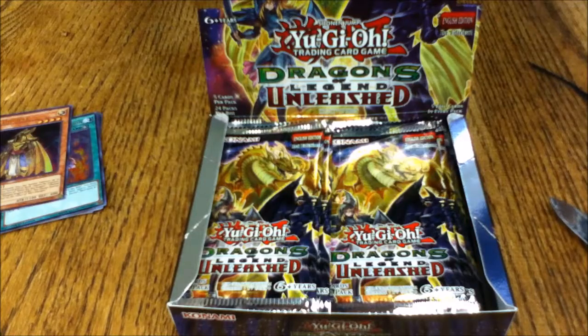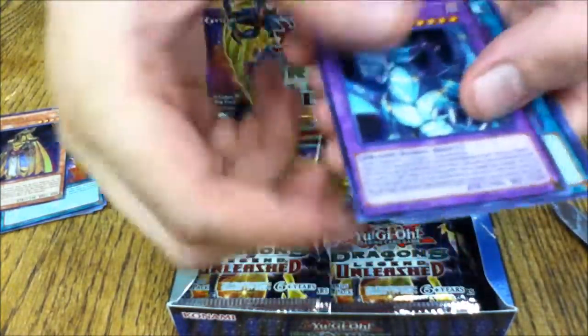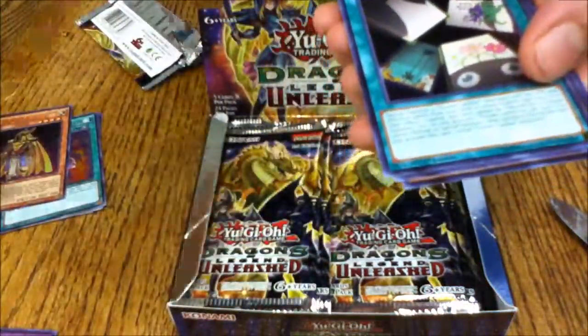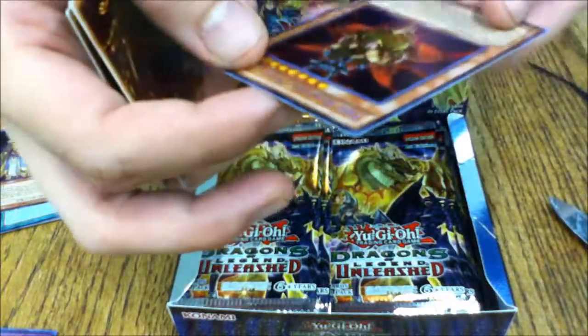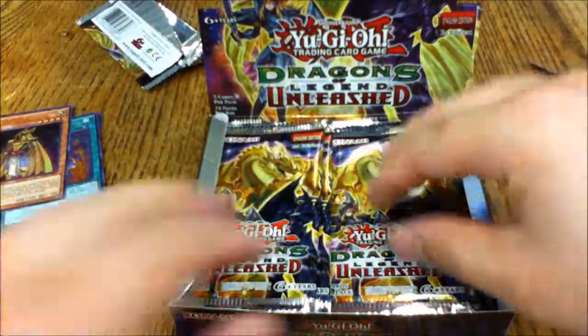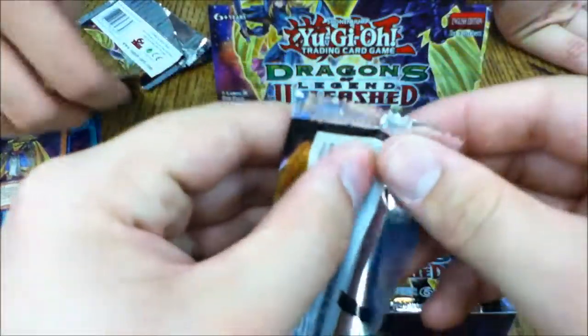Second pack: Amulet Dragon — going straight to my buddy! Also Reaper Scythe Dread Scythe, Flower Gathering, another Flower Cardian, and Blazing Mars. They have all the planet Seer monsters except Terra Firma.